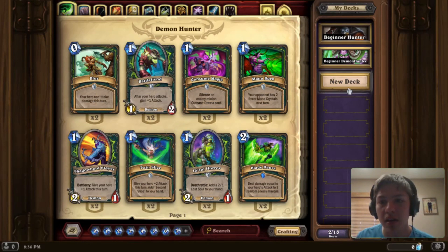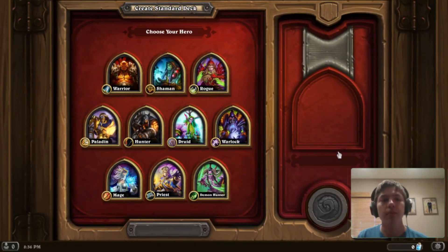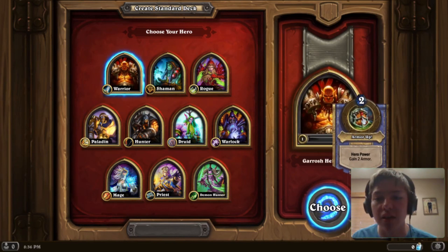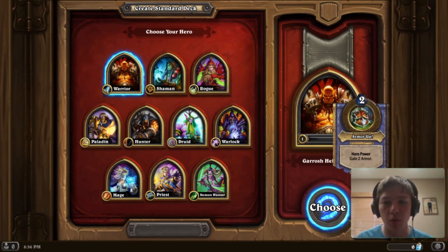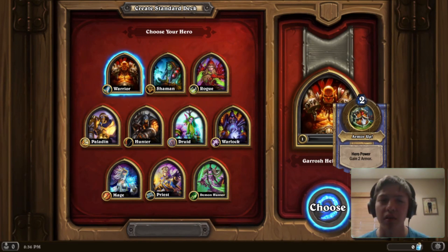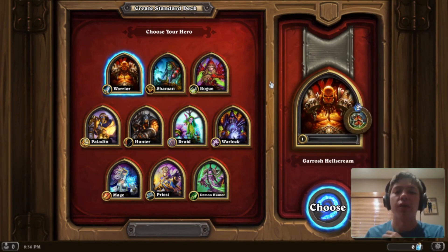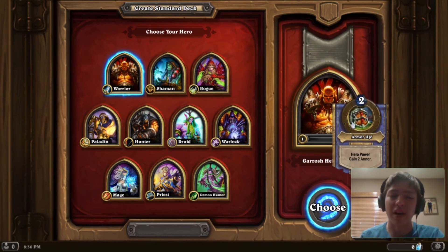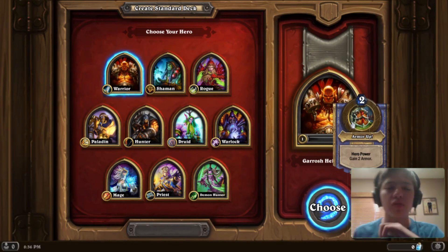Here are all the classes. Warrior's hero power is 2 mana, gain 2 armor. This obviously leans towards slower gameplay — building up armor over a couple turns makes you more tanky and survivable. There are some aggressive warrior variations like Pirate Warrior, but in general it's more of a control deck with a lot of slow gameplay.